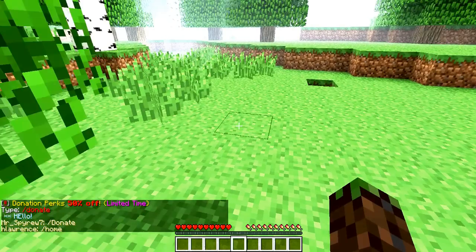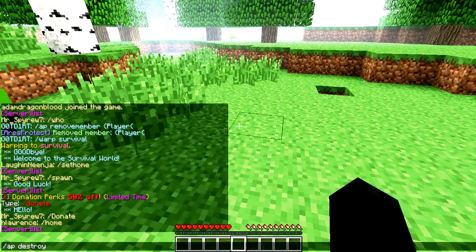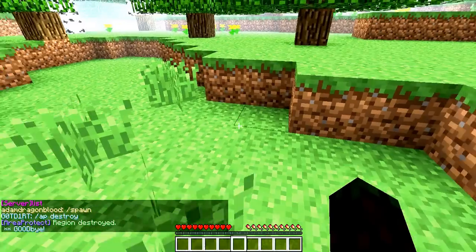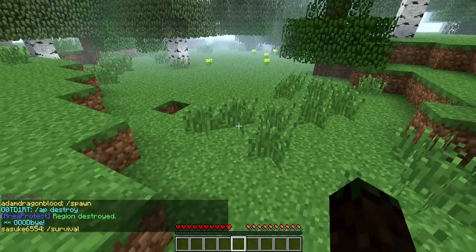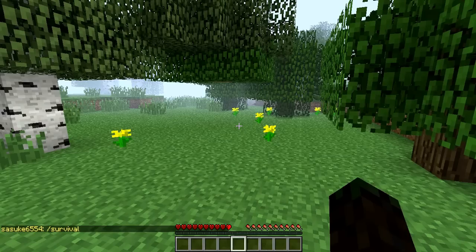Okay, I found it. Now if you want to destroy a region and you don't like it anymore, type /ap destroy. There — it's destroyed. It says goodbye, or whatever your farewell message is. Really, this is a very lightweight plugin and I like the way it works, so please take advantage of this nice little plugin I added, and have a great day at Dirt Craft.